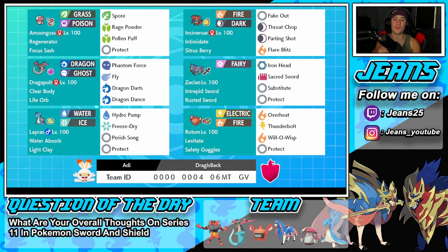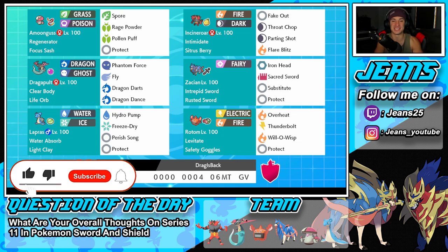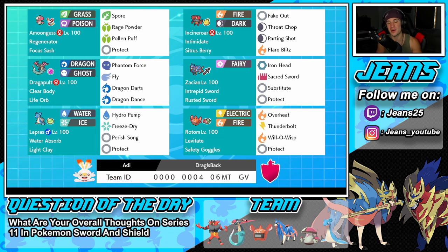What's going on YouTube, Jeans here, hope you guys are having an amazing day. Today we are back bringing you guys some more content for Pokémon Sword and Shield. Today marks the first day that Series 11 is now live, so we are bringing you guys our first Series 11 team featuring Gigantamax Lapras alongside Life Orb Dragapult and Zacian. If you're hyped, smash that like button and click that big red subscribe button — we are on the road to 10K subscribers.